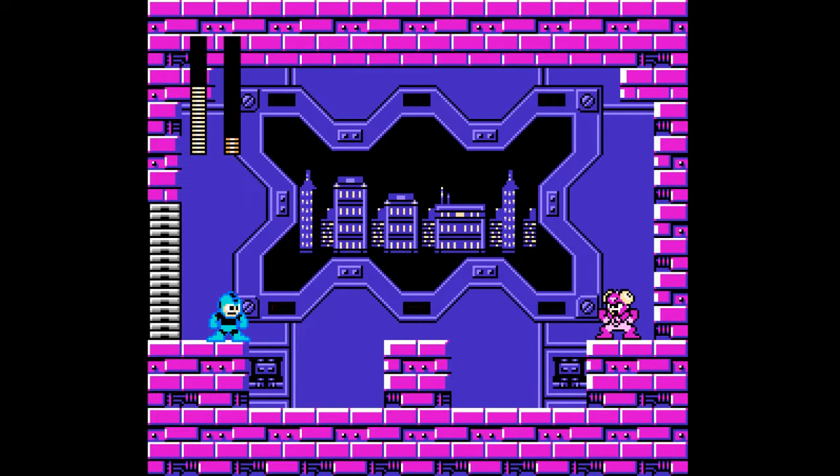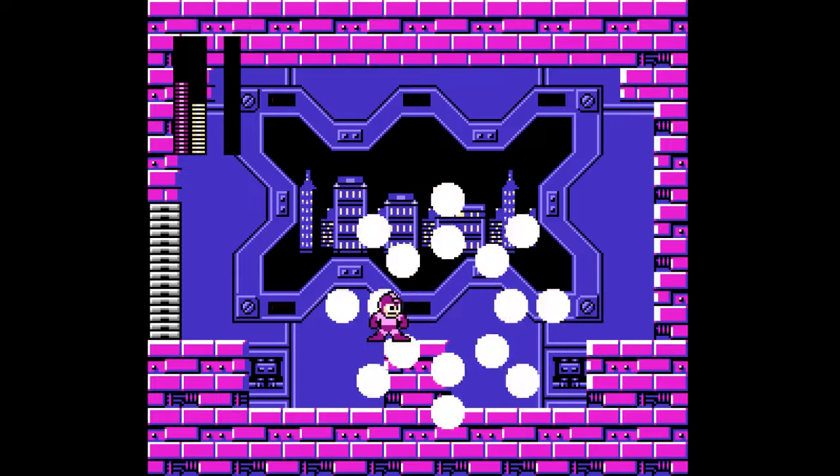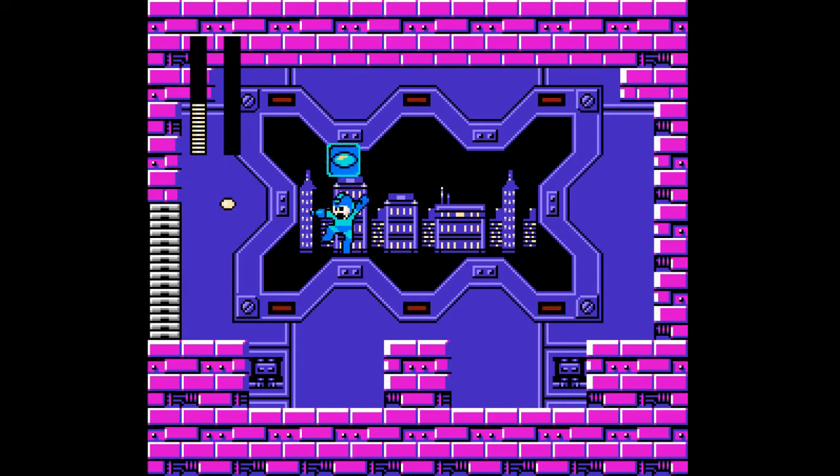We're at the boss — pretty much a standard, traditional level. He's weak to the buster. That makes me wonder, is he completely weak to the Shadow Blades? I might just use his weakness, because when the buster is that potent, it doesn't really matter what I do — I'm guaranteed to win. I would have to suck massively to fail at that one.